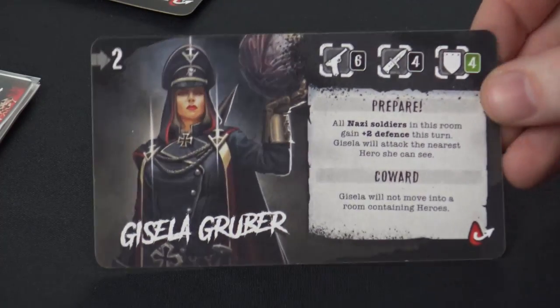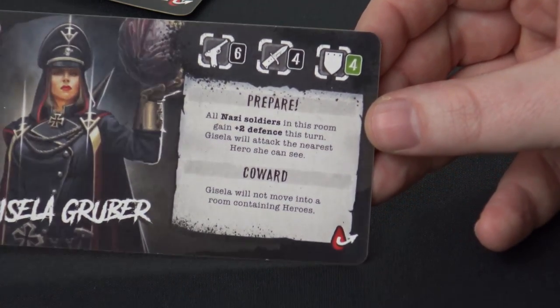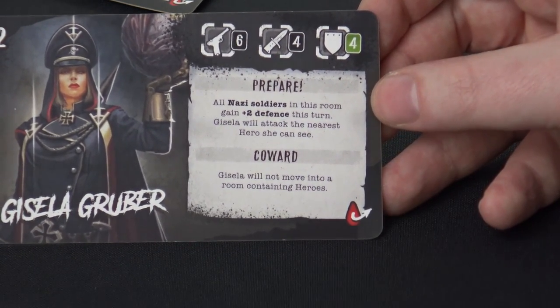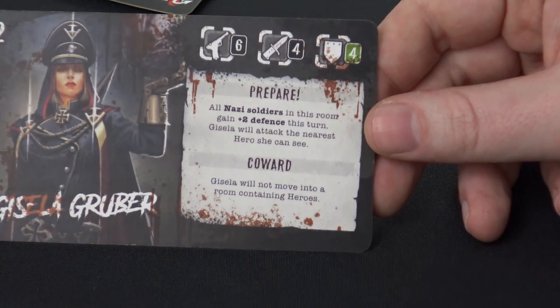Let me grab Gisela Gruber's stat card. This tells you her initiative — when she acts on the board — her name, her ranged weapon attack, melee weapon attack, armor, and her special ability which gives all Nazi soldiers in the room two defense this turn. Gisela will attack the nearest hero; however, this card ability is going to be reworked slightly, meaning she'll actually stay away — she's going to be a backline commander. On the back of her card we have her secondary wounded side: whenever you wound her and take her down once, you have to fight her again with slightly different stats.